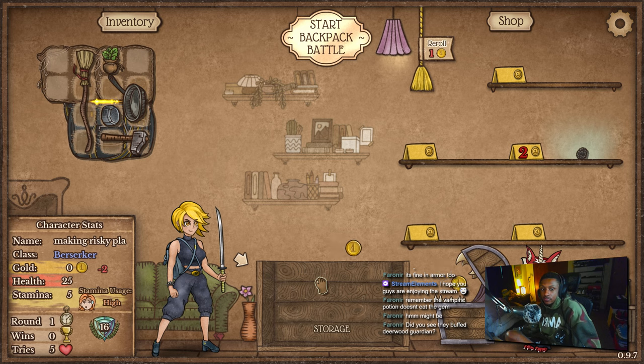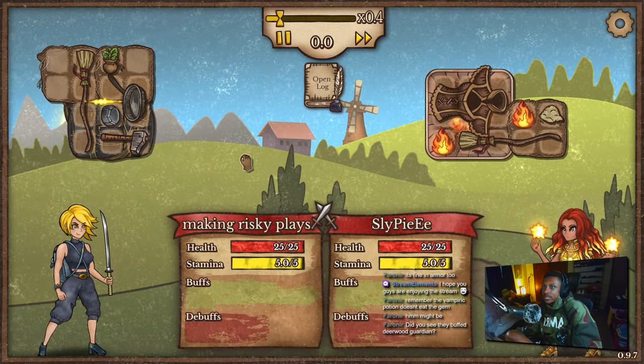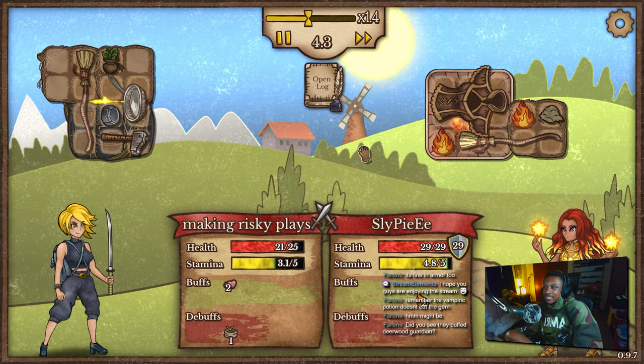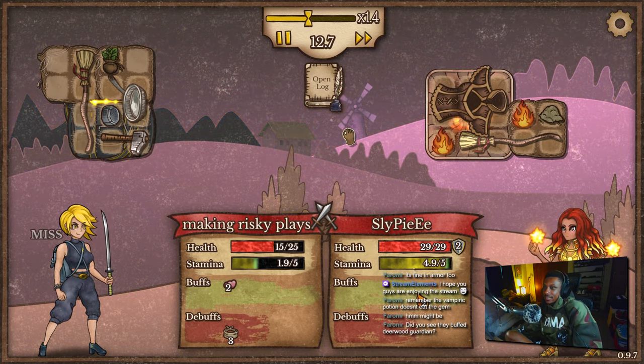Did they buff the Deerwood Guardian? What did they buff it for? Hey Sly. Pie is probably gonna win — I mean it's just a broom. Or not. I have stamina issues, that's not good.